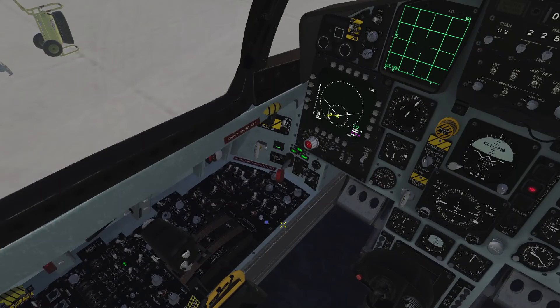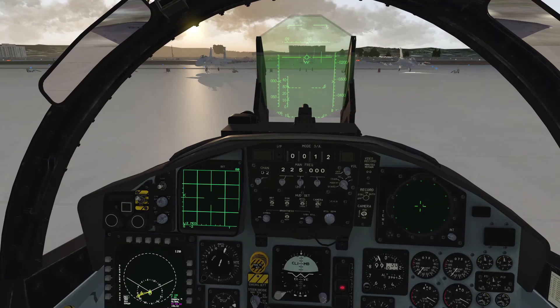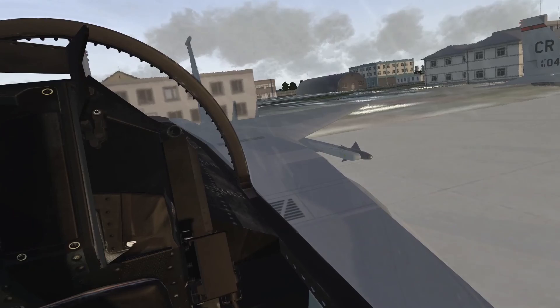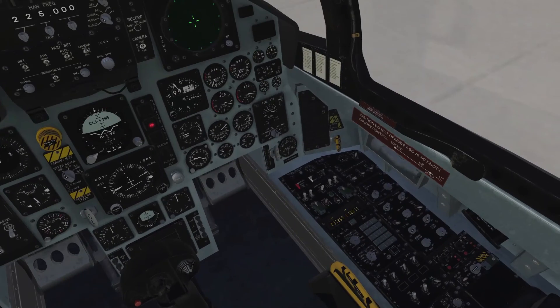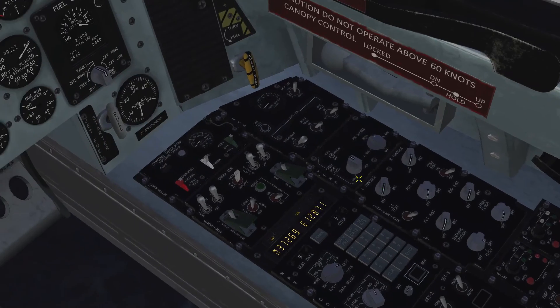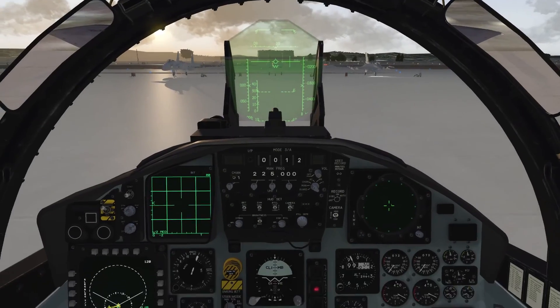Next would be checking flaps, checking air brakes, checking the refueling door. Switch the flaps to down position — keep in mind this needs to be done manually, so we don't have any issues here. The radios are working as well. After checking trim, brakes, rudder, and stick movement, you're basically ready to taxi. You can also set the CMDS or ECM program to standby already so the BIT test will start there as well. Set lights as desired — that's basically it.